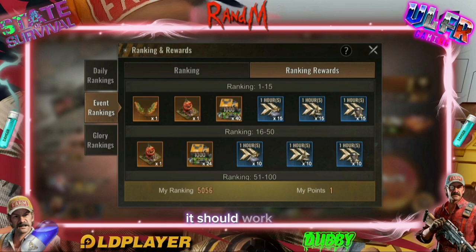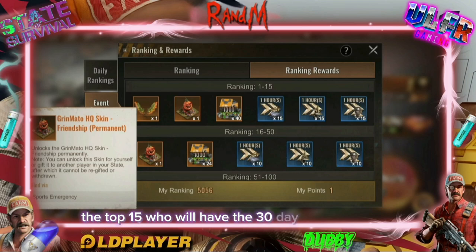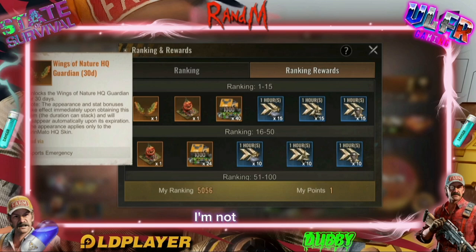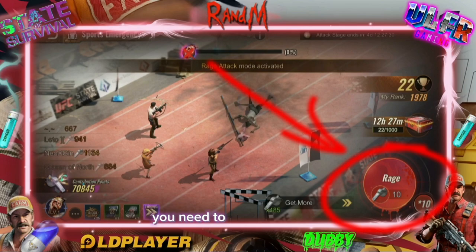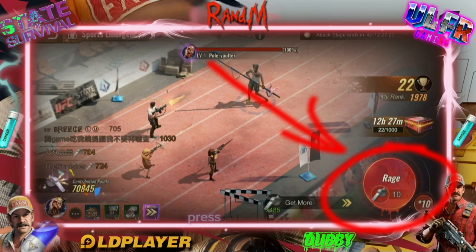There's a daily possibility of obtaining a skin for the top 10. For the final ranking, the top 15 will receive the 30-day wings. However, you can go up to the top 50 and get the permanent skin — that's for the wings. Personally, I'm not interested in just 30 days, but they are amazing. So it's up to you to decide: top 50 is enough for the skin, but if you want the wings, you need to be in the top 15.